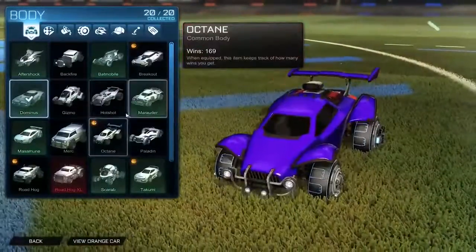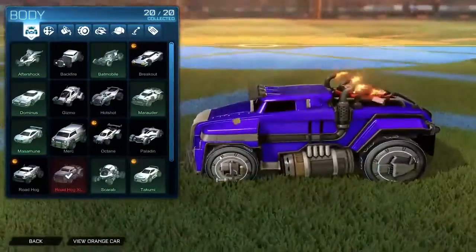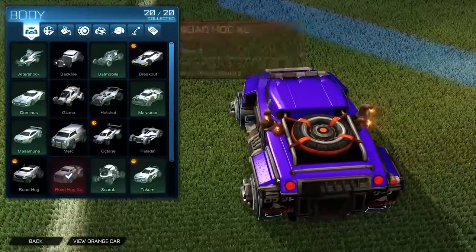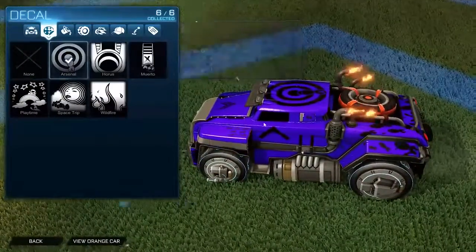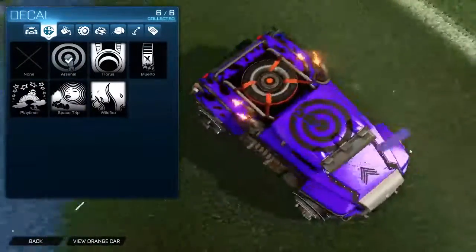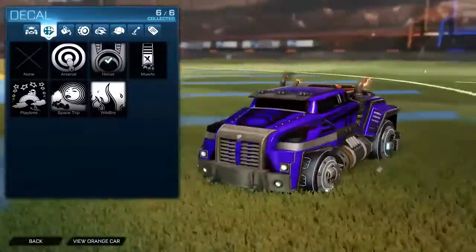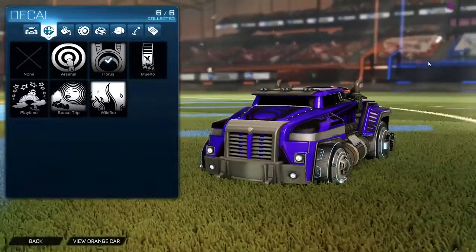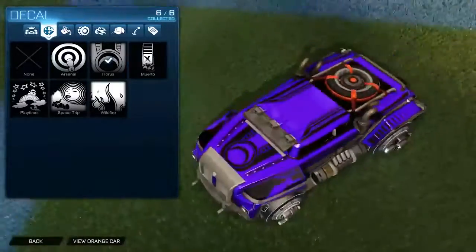We're going to go check out the Roadhog XL. There's a spare tire on the top - that's pretty cool. We're going to see what decals it has. Arsenal looks like a nuke type decal. Horus. The front side of this truck reminds me of Optimus Prime - it just looks like Optimus Prime.